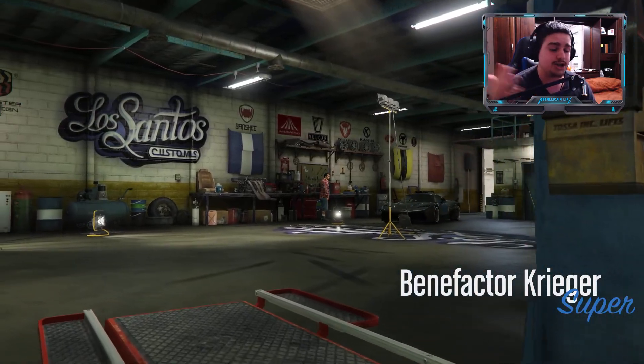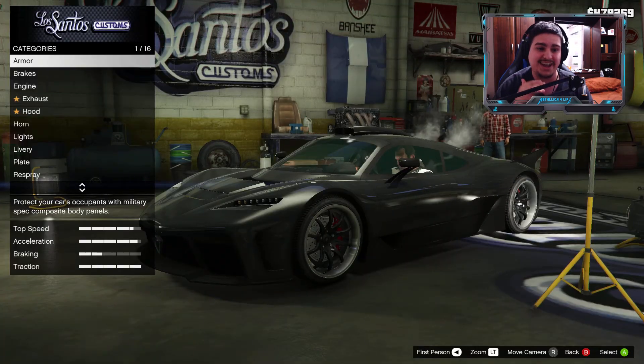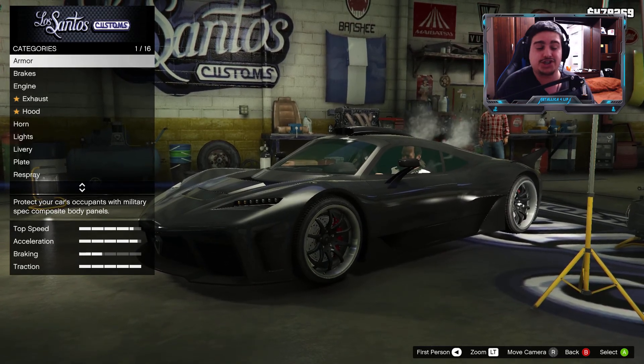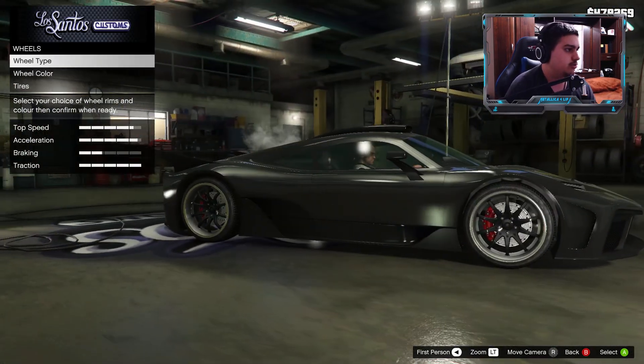Let's go ahead in here. We're gonna go to Los Santos Customs and we're gonna see what kind of modifications this car has. We're gonna test out the top speed of this car and see if it's really worth 2.8 million dollars — most probably a 3 to 3.5 million dollar car because with modifications it's gonna be really expensive.